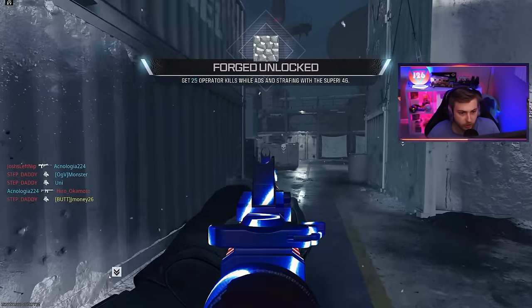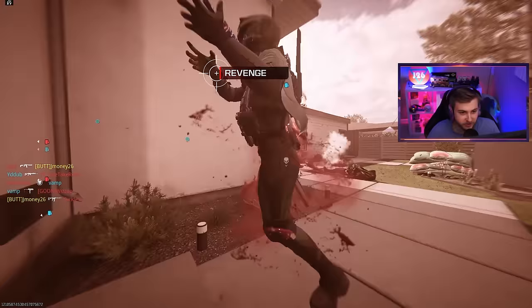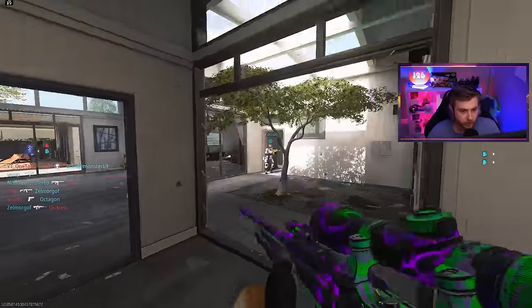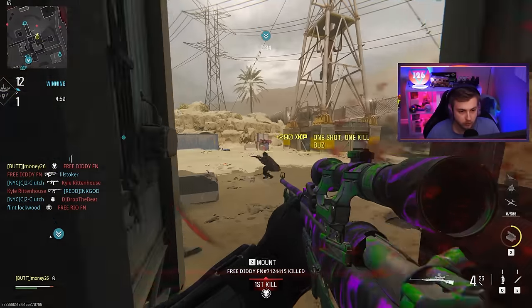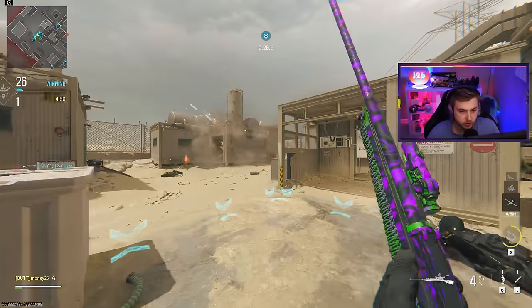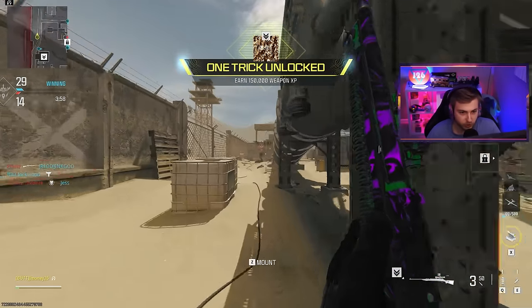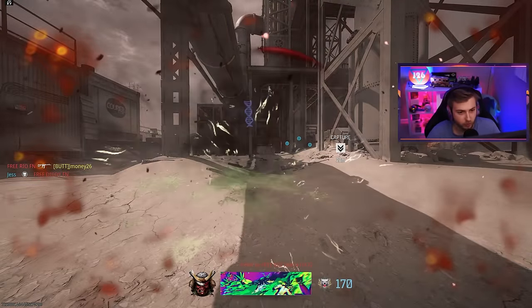There it is — easy, forged. Now we just need to get headshots while moving and then we're all done with this gun. We got one trick on this before getting it priceless — that's crazy. I guess we did use it in zombies a bit. That should be priceless right there — yes sir. We'll try to get the Kar forged again. I don't know what's going on with this challenge, but we'll give it another shot. Got one trick on both of these weapons before getting them priceless — that's insane.